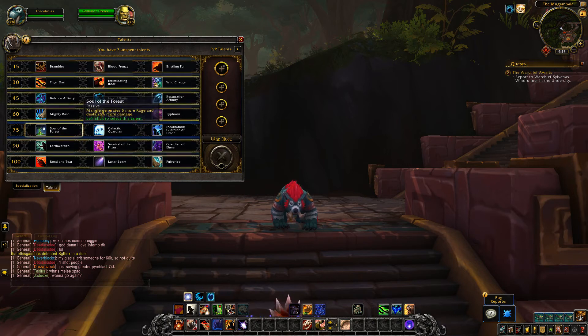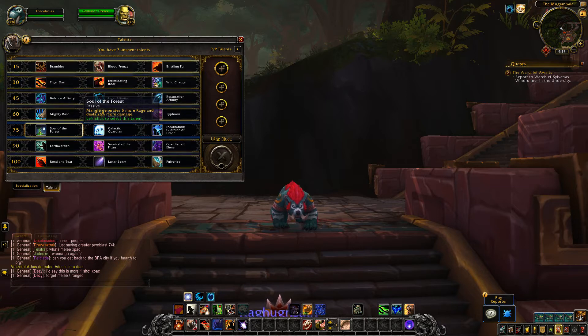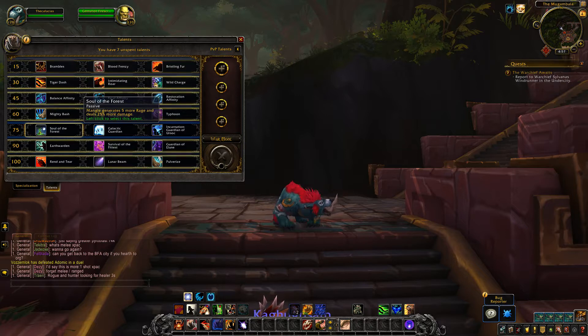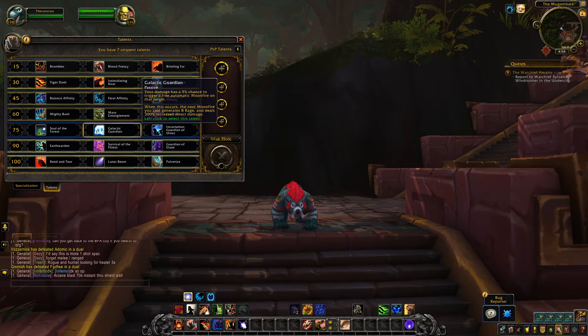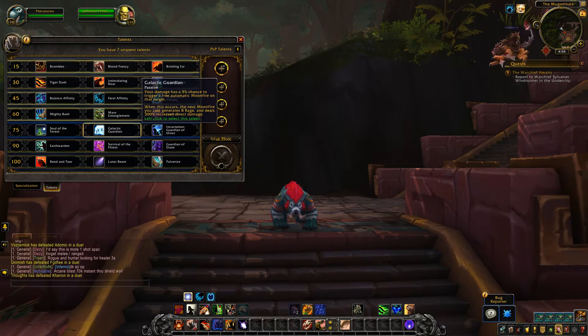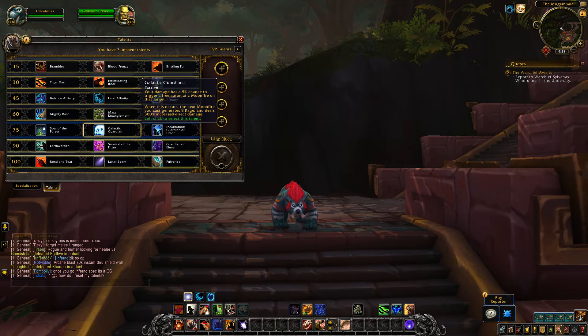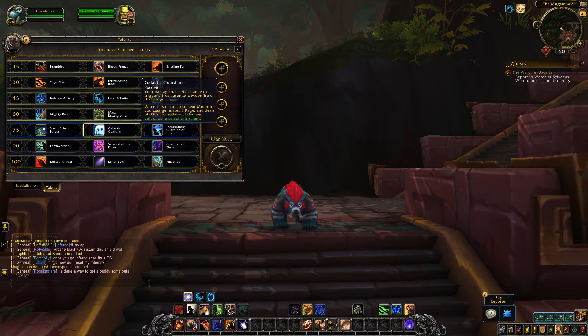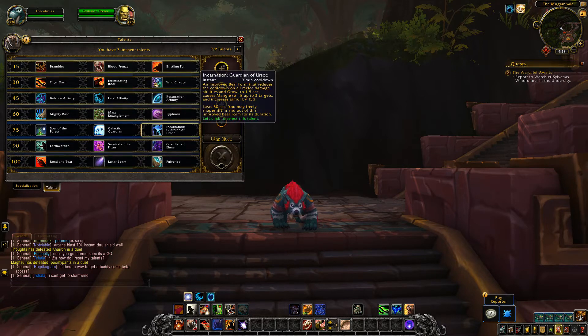The level 75 tier has only one small change. Soul of the Forest is unchanged — Mangle generates 5 more rage and deals 25% more damage. Galactic Guardian has a small change: on live your damage has a 7% chance, but in BFA that's down to 5%, to trigger a free automatic Moonfire on the target. When this occurs, the next Moonfire you cast generates 8 rage and deals 300% increased direct damage. Incarnation is unchanged.